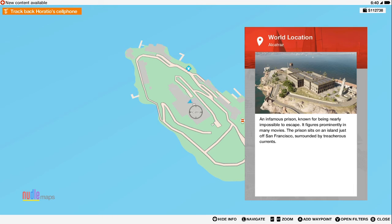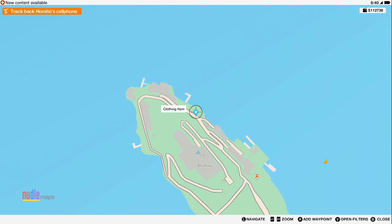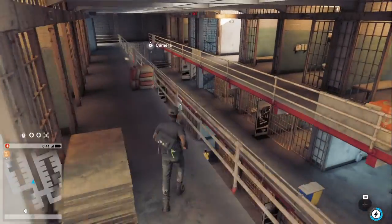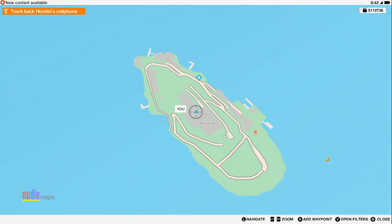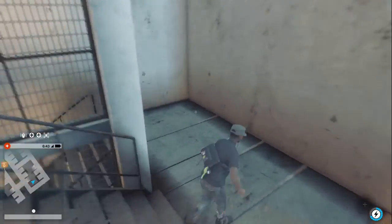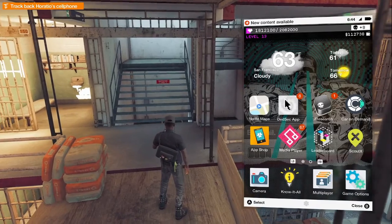An infamous prison known for being nearly impossible to escape, it figures prominently in many movies. The prison sits on the island just off San Francisco, surrounded by treacherous currents. Now that they mention that, I do recognize the name — Alcatraz! How about you — give me a comment if you know about this place. Let's go ahead and do our story mission.